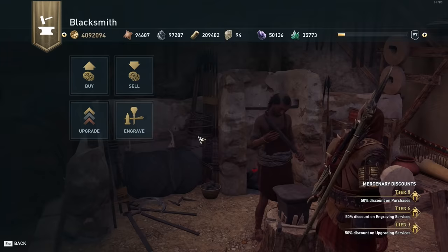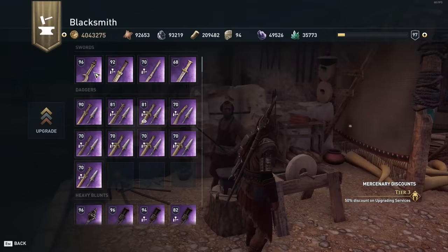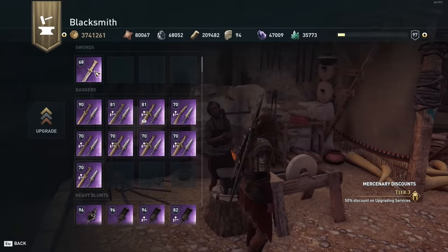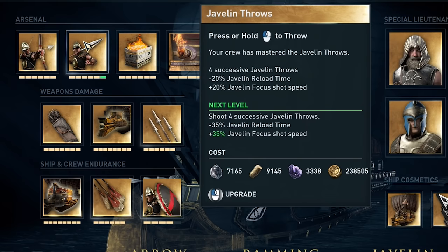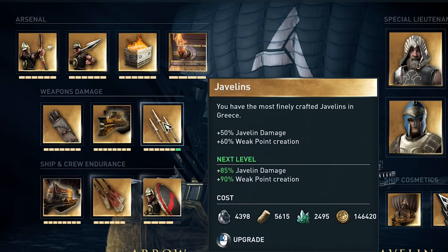With the latest update and the level cap being pushed to 99, having to upgrade all your level 70 or lower gear is going to be expensive. Not even to mention the cost of upgrading your ship. Needless to say, if you are anything like me, you have been struggling with exhausting more materials than you get throughout the game.